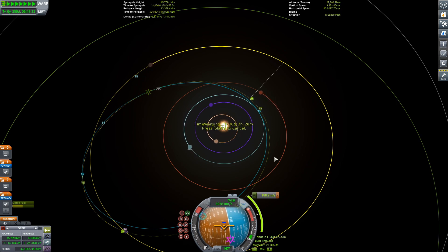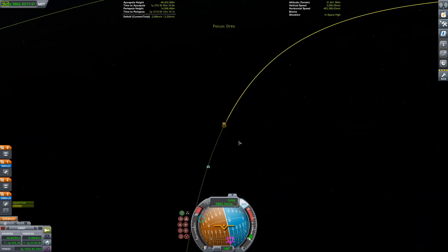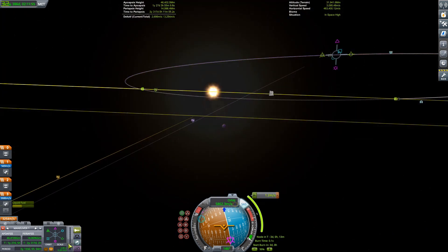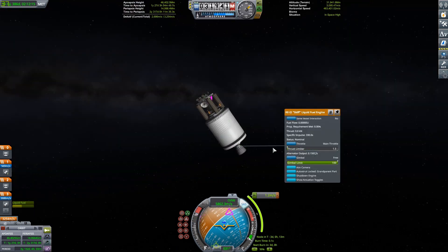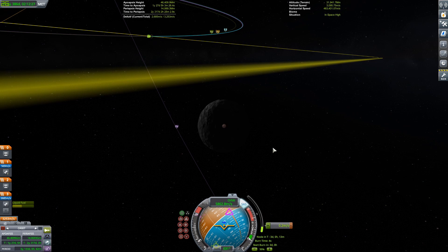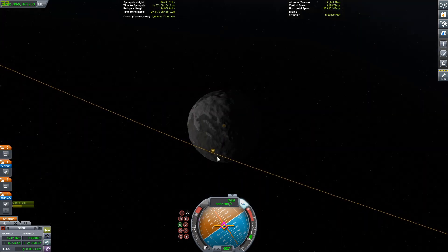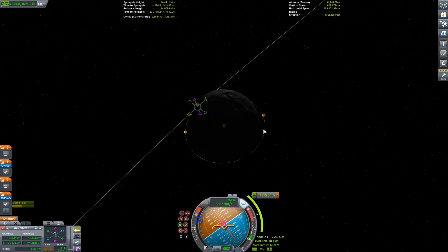You probably want to know how maneuver nodes work — that's life advice for today. Just doing the first and second correction burns. The first one gets us onto an encounter with Drez, and the second one will fine-tune it and get our periapsis set to a reasonable altitude so we can do our circularization burn around the very neglected planet. Because that's part of the reason we're doing this series — Drez is a very neglected planet and it needs to be made great again. Duna, Leith, and the Mun are all outshining Drez.